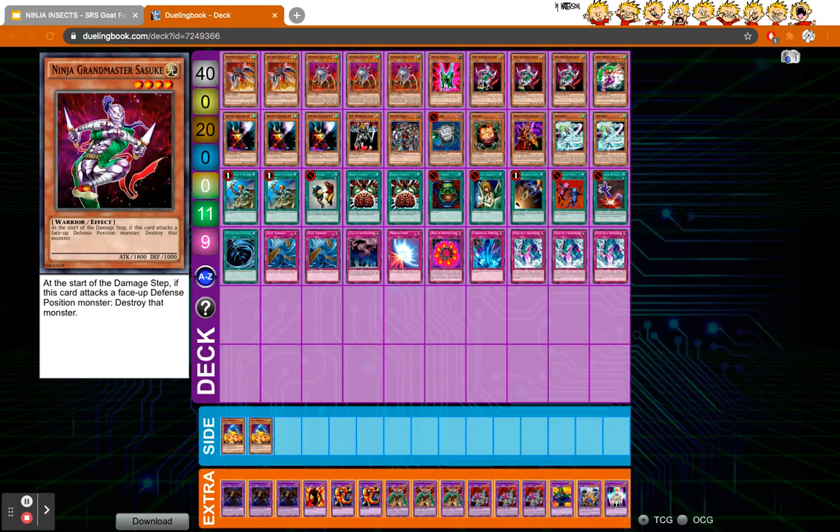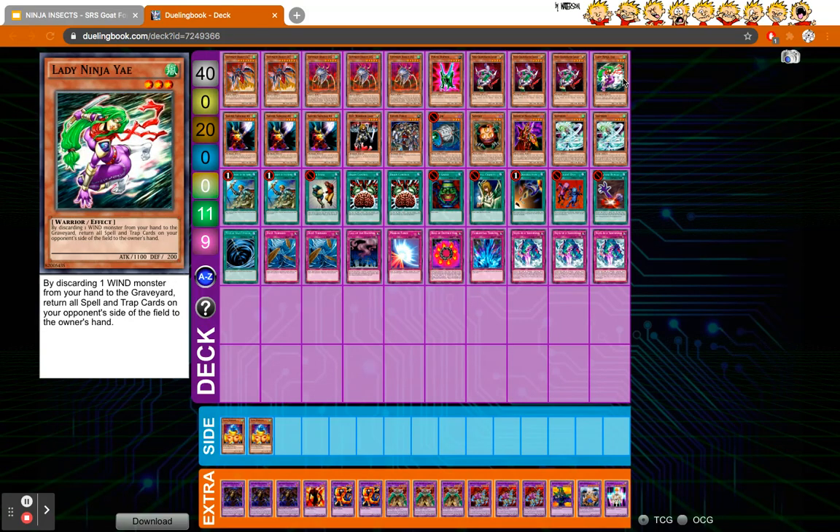Ninja Grandmaster Sasuke — we're running three. He has 1800 attack and destroys face-down defense monsters. We're running one Lady Ninja Ye — she's a Wind level three, and you discard one Wind monster from your hand to return all spell and trap cards on your opponent's side of the field to the owner's hand. She essentially works as a one-sided Giant Trunade.